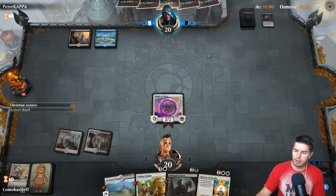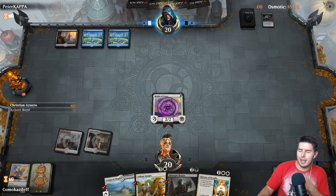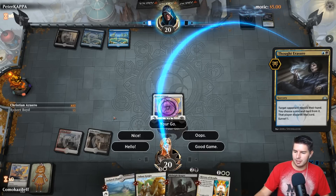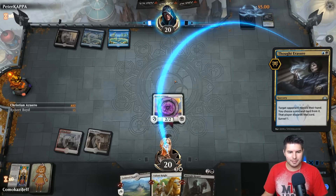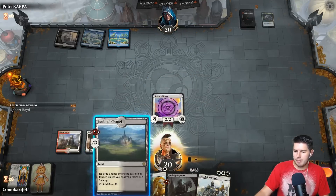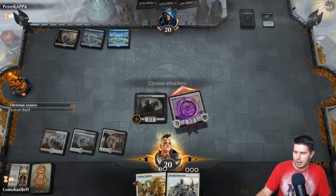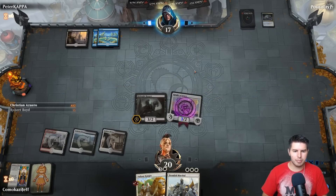They're probably going to have Ritual of Soot, which is why we might go Midnight Reaper over Benalia. Curse you — takes our History of Benalia. Benalish Marshal is pretty good, but we're going to go for Midnight Reaper — I'd rather have extra value against Ritual of Soot. Down to 17, past the turn. Benalish Marshal can come in after the fact and do more damage.